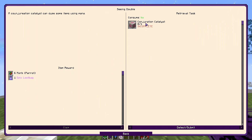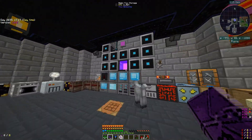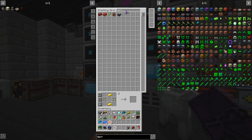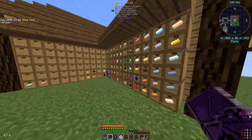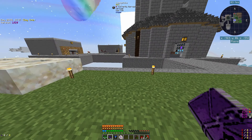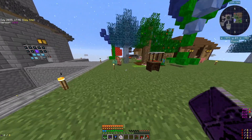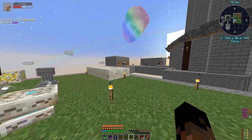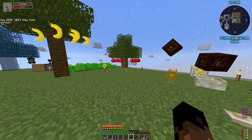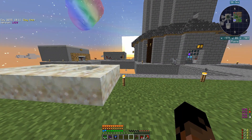The conjuration catalyst dupes some items using mana. I thought I had made the terrorize chicken but I still need to make mana steel chicken first. I think that might be it for this episode - next episode we'll continue with Botania, and if the others are back we'll do the Twilight Forest and finish off the bosses. Hopefully you guys enjoyed - please leave a like, subscribe if you want, and leave a comment. Have a great day!